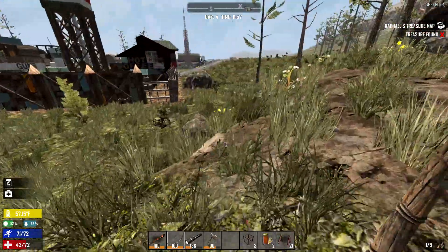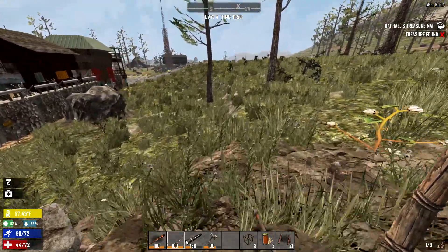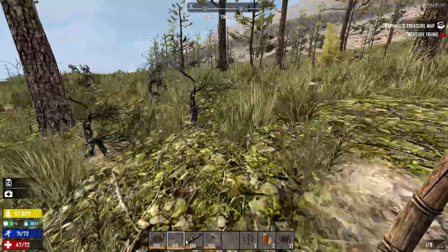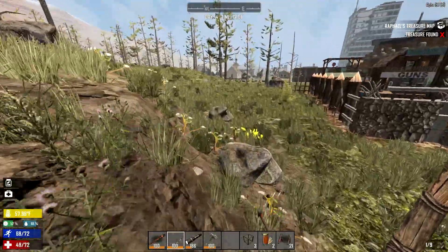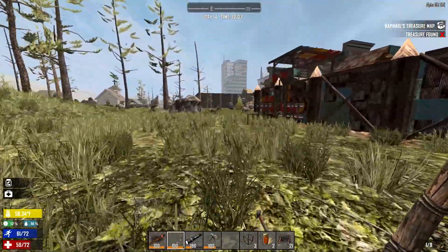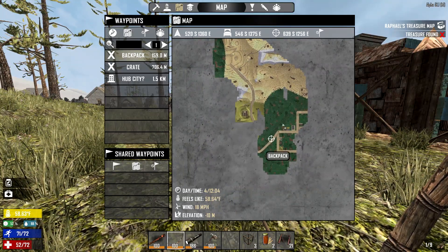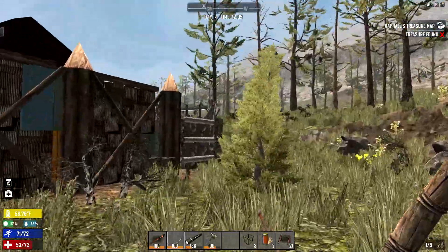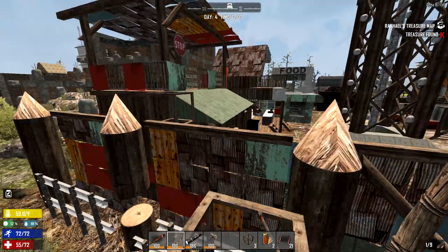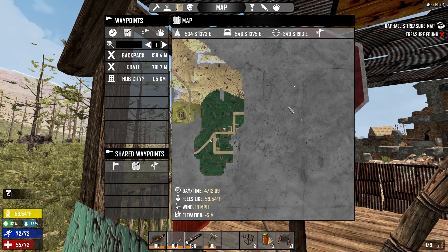I'm going to leave those barb fences there, we'll leave them in case we catch a few zombies. There was another guy over here, not sure where he went. We've got some junk in my inventory — I'm going to go drop some of it off. Here we are in this city. It's noon — that is the noon hour. Let's mark it.